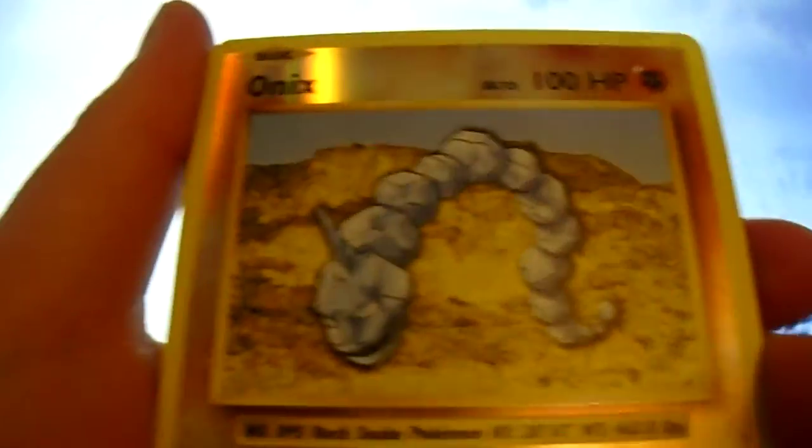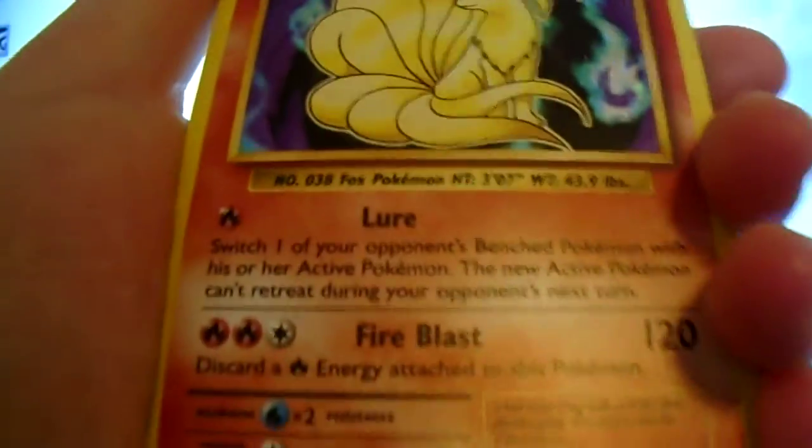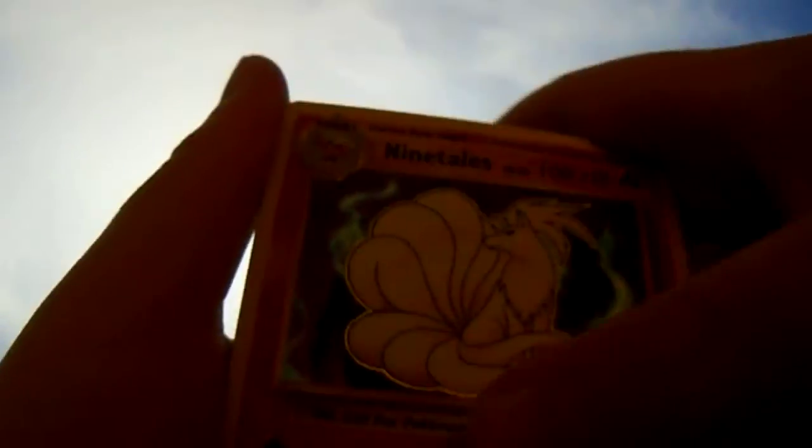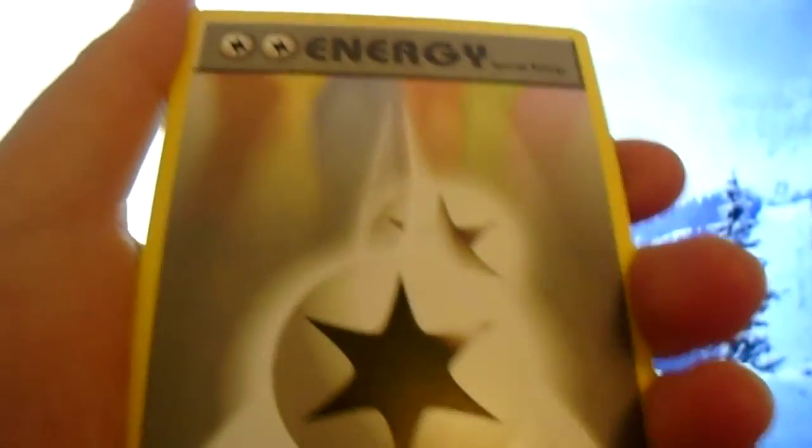This is the last Pokemon pack - let's do this! We've got the code, Onix, Fairy Energy, Tangela, Polywag, a shiny Onix, a holo Ninetales - that's not bad! Nidorino, a Double Colourless Energy, and a Charizard Spirit Link. That's our last pack!